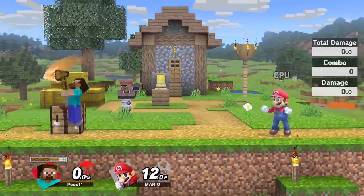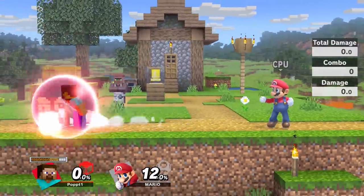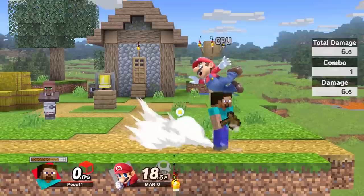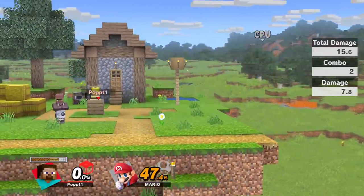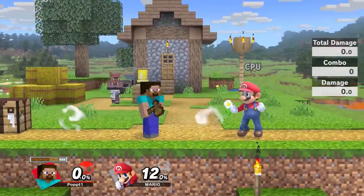His up air is when he uses his axe. This move is really quick and really safe, and also great for comboing. You can do some juggles like that — I'll get into the true combos later, but yeah, this move is very quick.